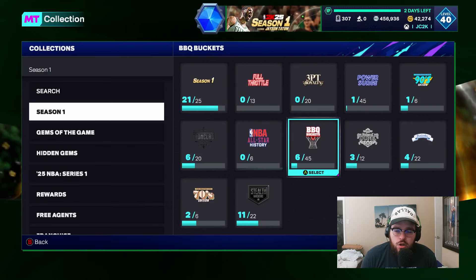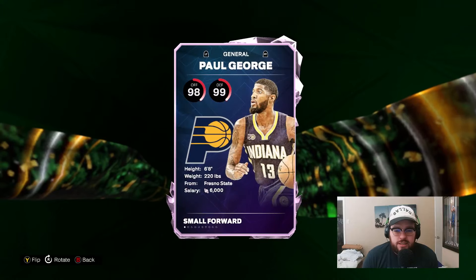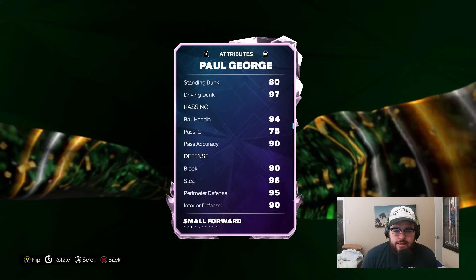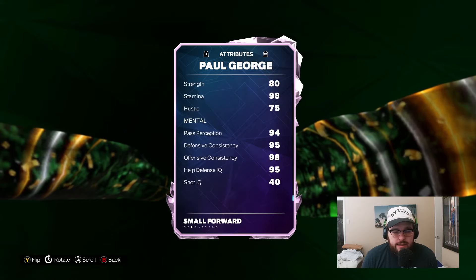Starting shooting guard is also kind of a no-brainer — Dunktober Paul George, pretty easily in my opinion. Amazing card who does everything incredibly well. He's 6'8", 98 offense, 99 defense. Has elite shooting, elite slashing, elite ball handling, elite defense all the way around including block and interior. 94 speed, 96 agility, 97 vert, even an 80 strength. He basically has galaxy opal stats.